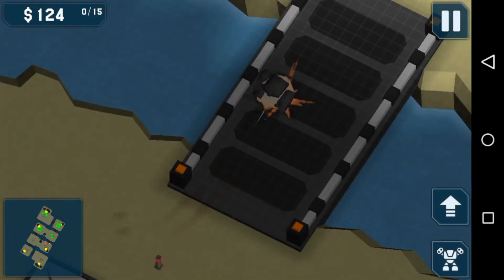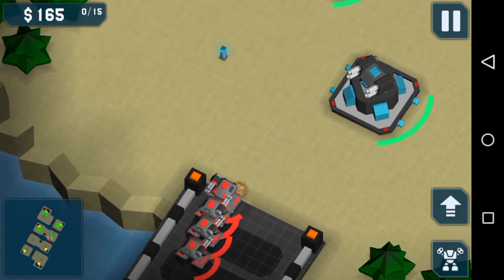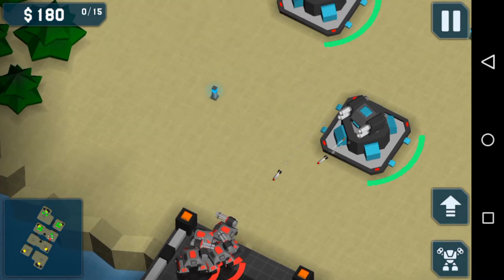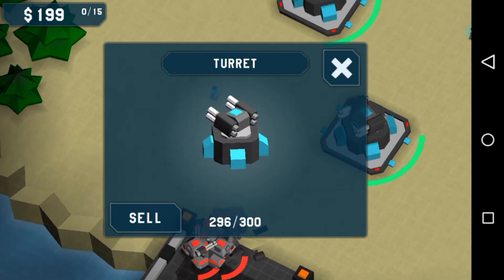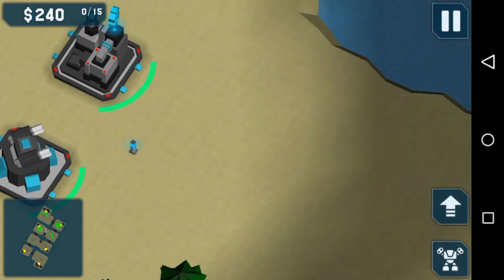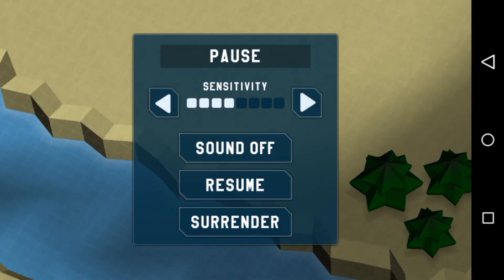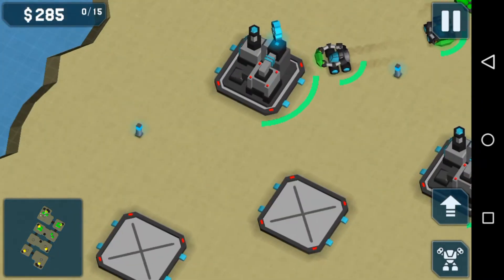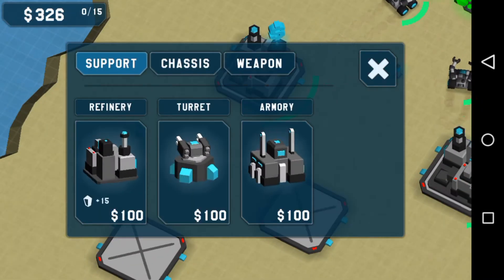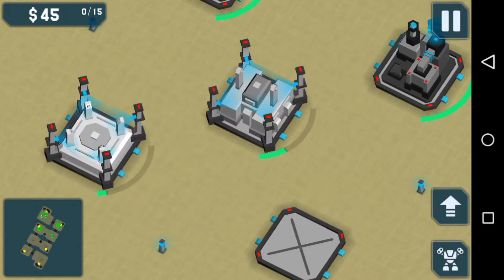Oh no, oopsie. Oh my god, I need to increase my sensitivity and zoom. Nice. I need to have an armory — this one rocket.